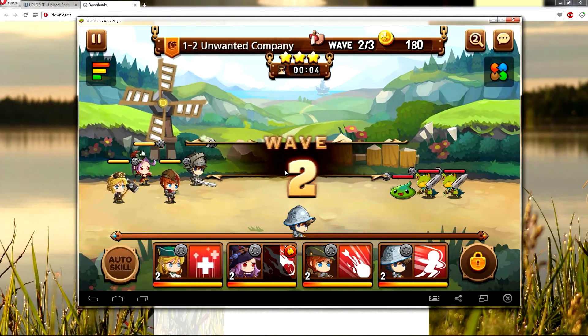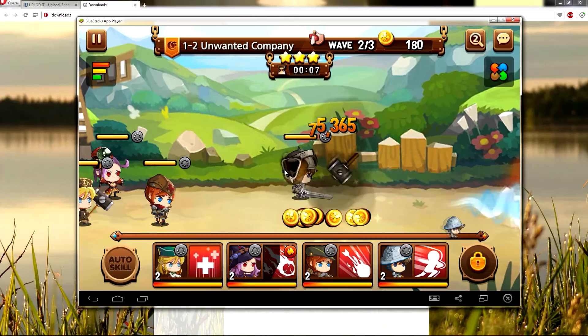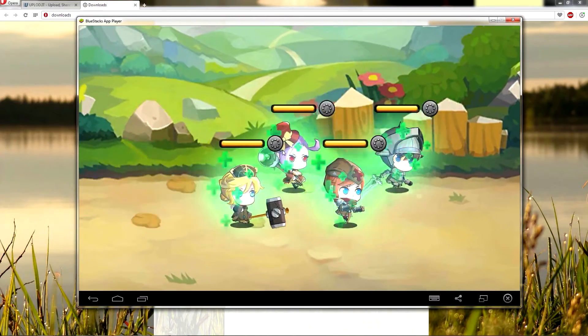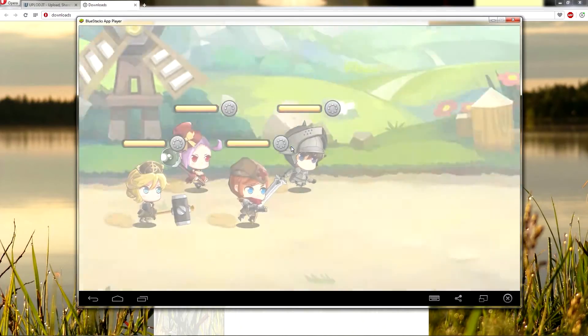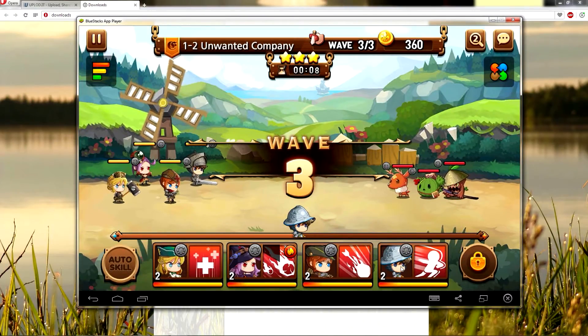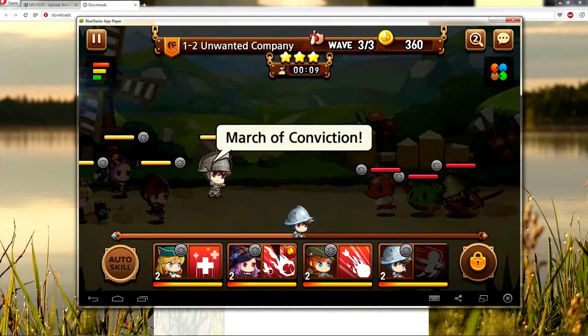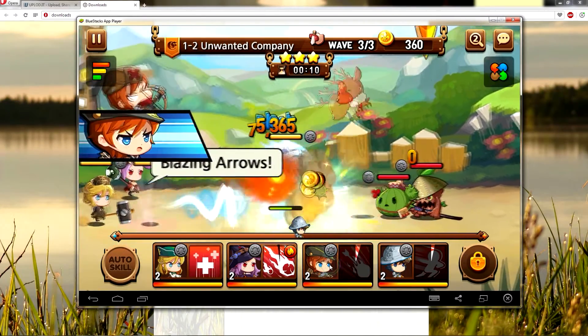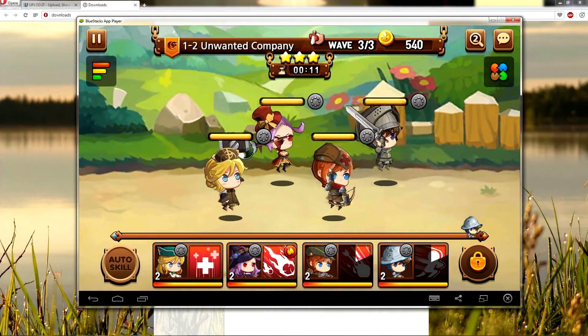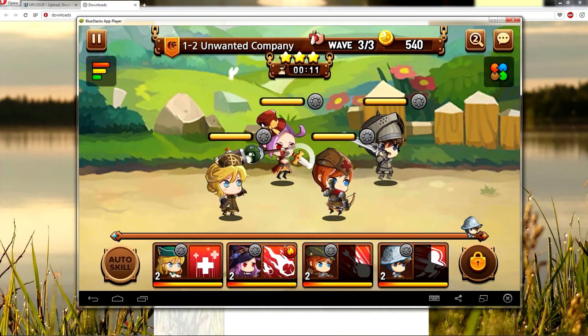Let's see if I take damage if I don't press anything. Okay, they just one-shot me by auto-attacking also. So there you go, that's the hack. Let's do this charge thing — I don't know what this is, let's just click this and this.